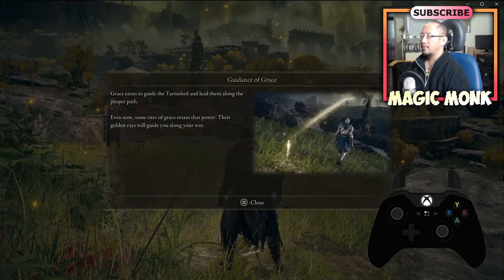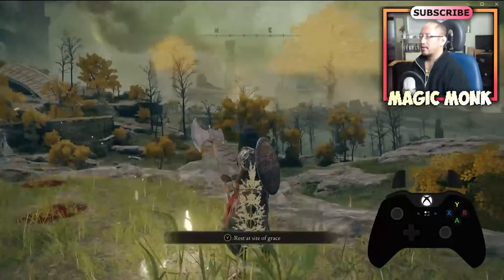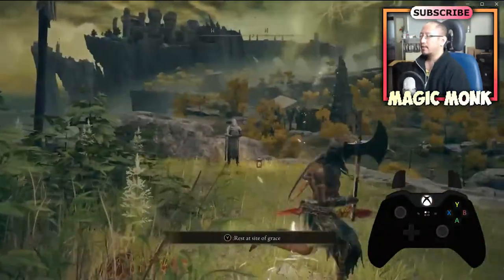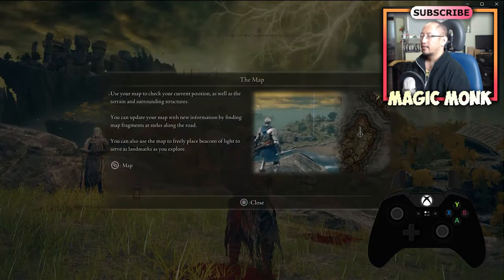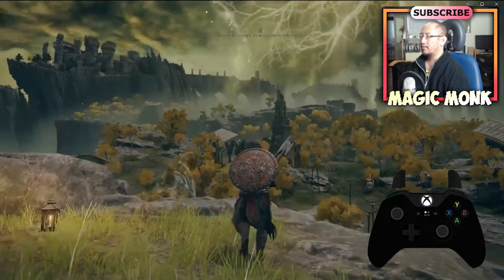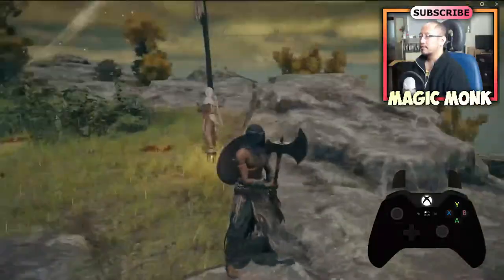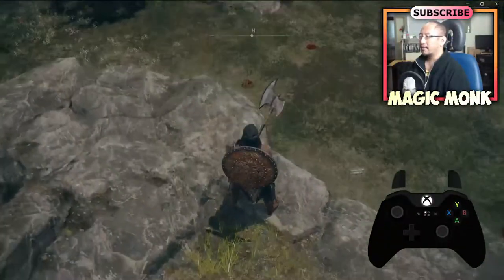Grace exists to guide the Tarnished and lead them along the proper path. Golden rays will guide you, so you can follow the golden ray. Use the map to check your current position — the golden ray is telling me to jump down here.